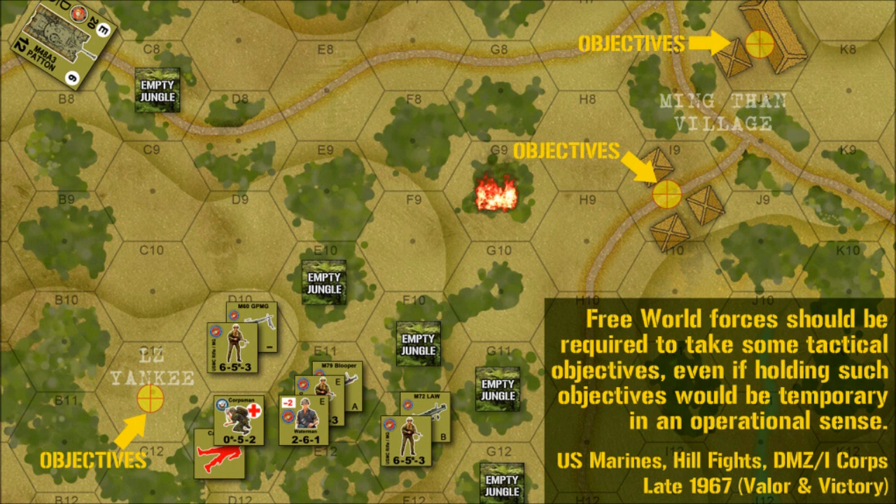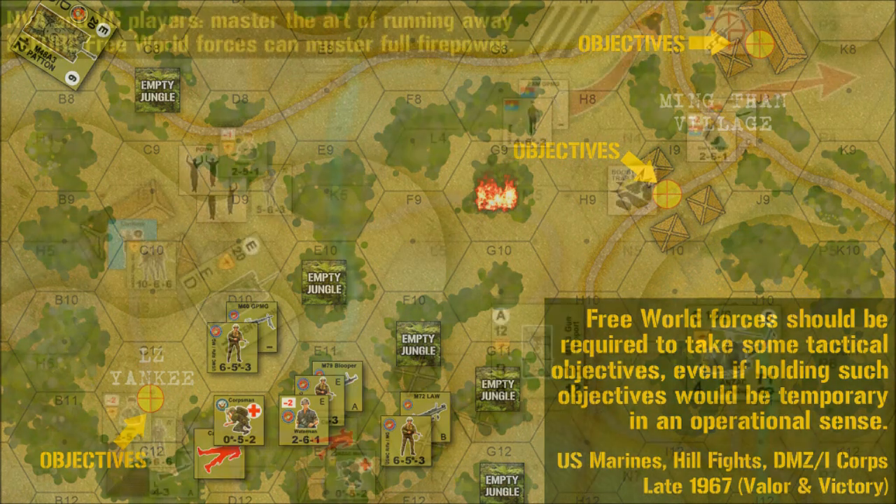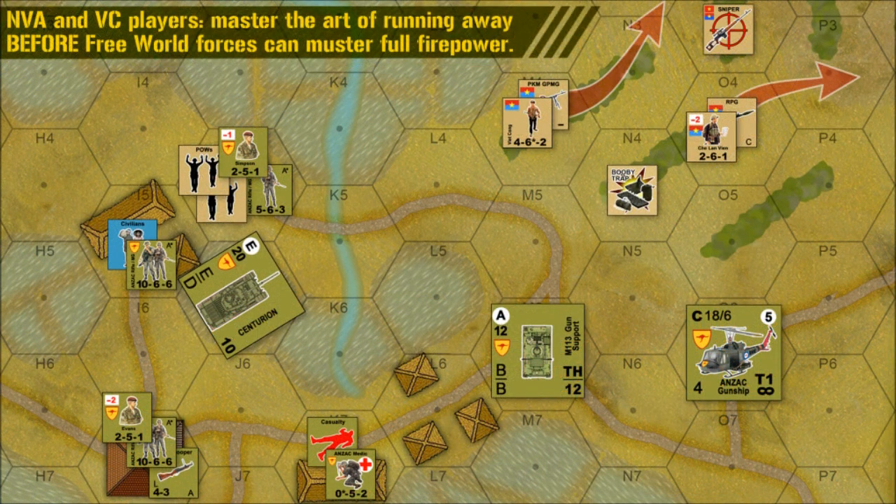Operationally, for American commanders, control of terrain was often a secondary concern to trapping, pinning, engaging, and destroying large NVA or Viet Cong units. Villages, roads, and hilltops were often taken only to be given back to the enemy. Tactically, however, objectives can serve as handy scoring mechanisms for the free world player — just make sure the payout for these objectives isn't too high. Communist dead, and especially communist prisoners, should be just as high a payoff, if not higher.